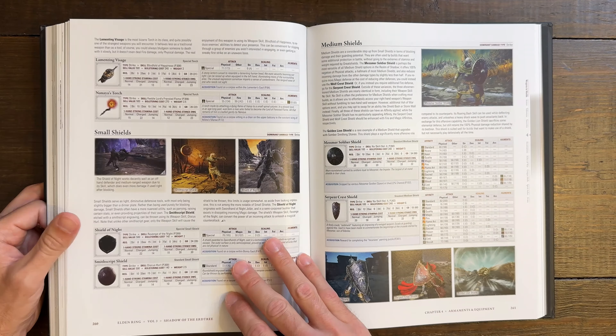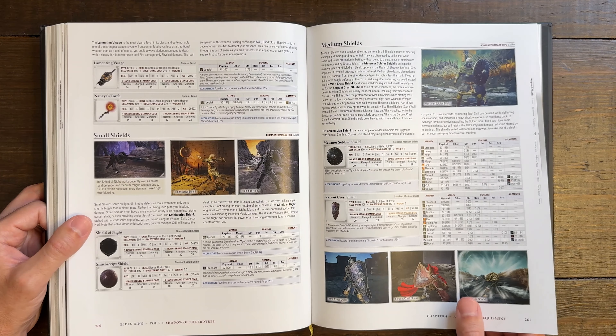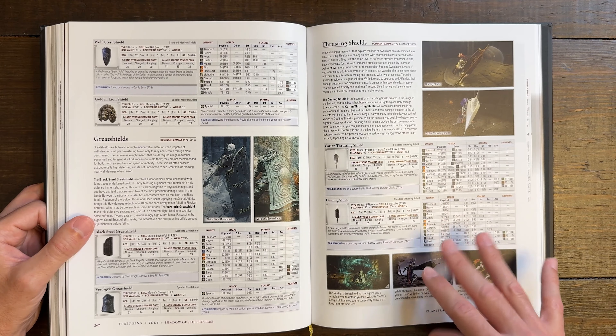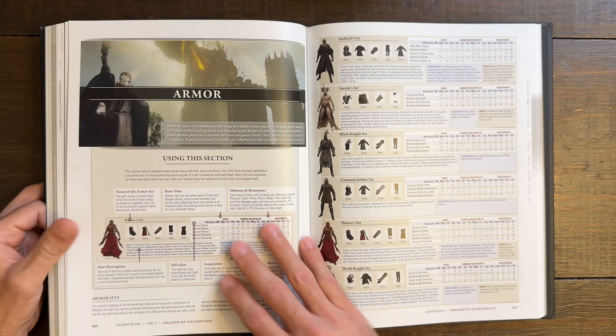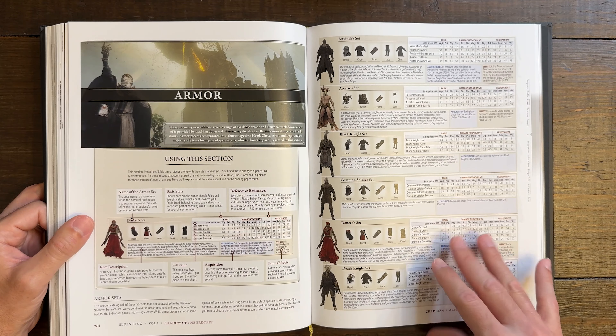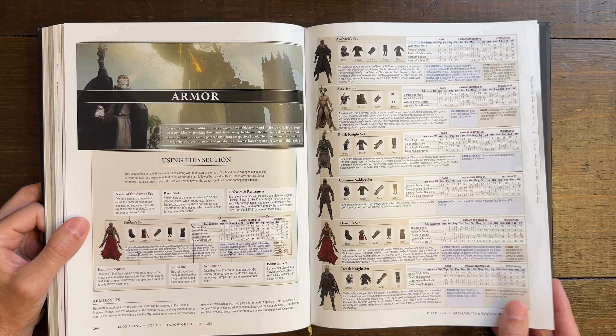Our bookmark officially comes through here, and I'm glad to see it did not stain the pages. When I went through the Bloodborne guide it actually stained my pages — I was a little disappointed, but I had to send that book back anyway because it had a rip in it. The craftsmanship on this one is top tier.